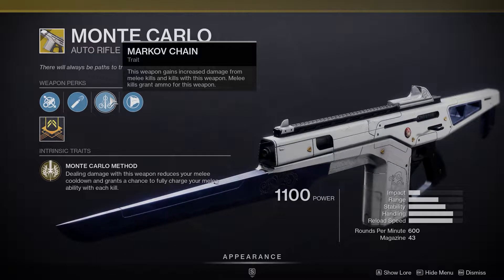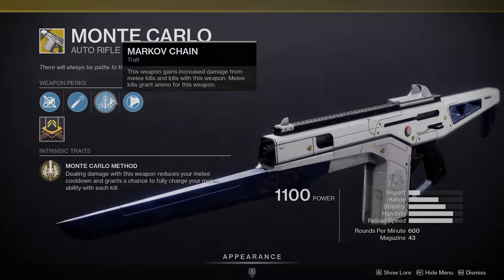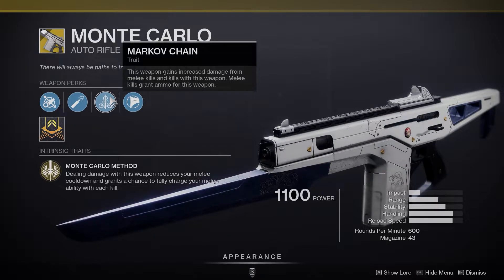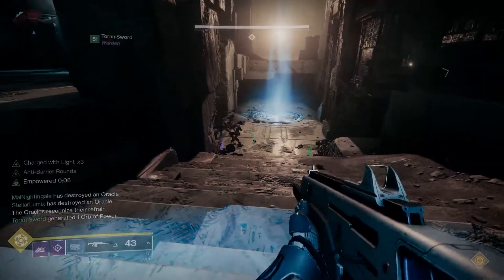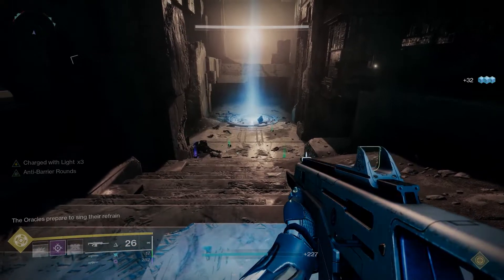The weapon I specifically use for this build is Monte Carlo. It gives you melee energy back when you damage an enemy with it, and has a chance to fully restore your melee ability charge on a kill. On top of that, it has a perk similar to Swashbuckler so your damage increases per kill, and it reloads itself when you get a melee kill. Monte Carlo does a lot — perfect for this build to have a melee ability back in seconds. If you don't have Monte, good substitutes would be any gun with perks like Grave Robber, Demolitionist, Swashbuckler, Surrounded, or shotguns with 1-2 Punch.